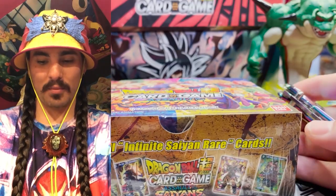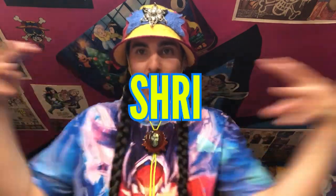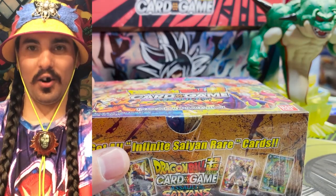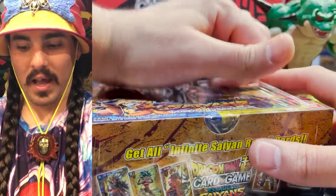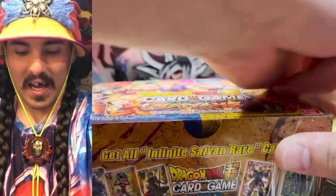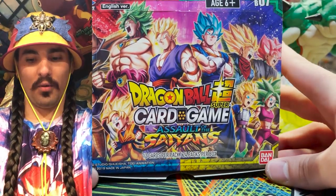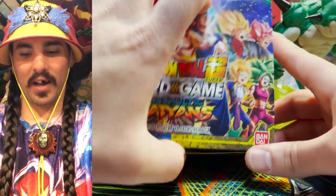Alright, so we got this booster box here, Assault of the Sands. I got my Dragon's Knife and we are gonna strip them here. I'm so excited. I actually opened a whole case of this when it came out, but I haven't stripped one of these, and it is pretty hype here. So we got 24 packs here, and I'm just so psyched. Look at the beautiful art on this box. It just looks so good. Alright, let's see what we got here.